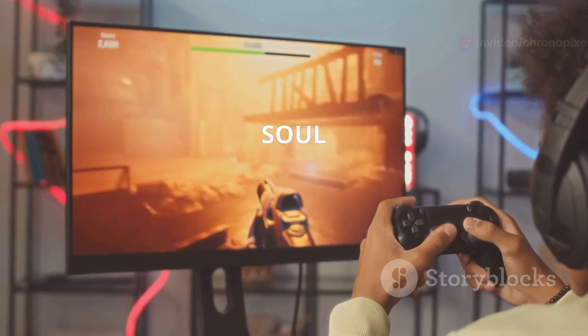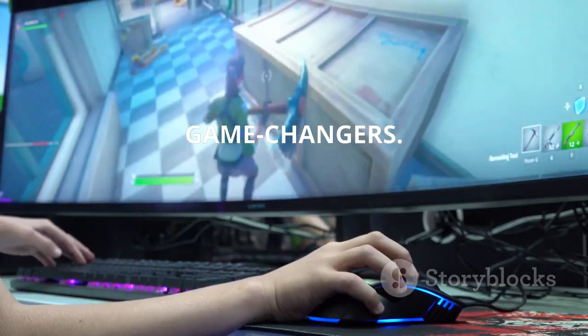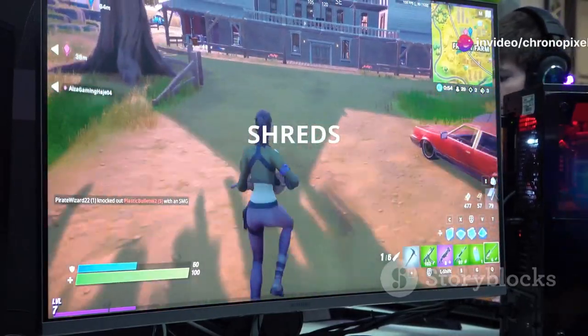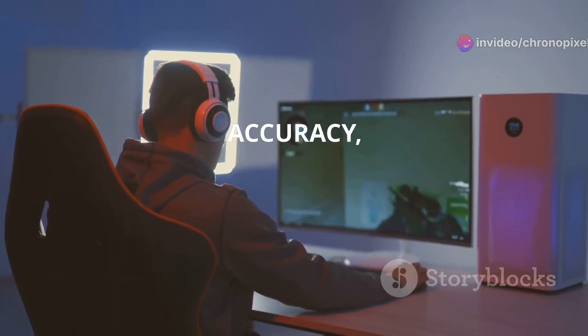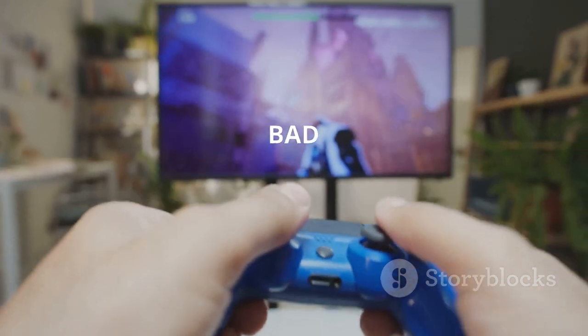Let's talk weapons — the heart and soul of any Fortnite Victory Royale. This season has introduced some absolute game changers. First up, we've got the Thunderbolt of Zeus, a beast that shreds through builds and melts enemies in seconds. Laser accuracy, insane fire rate — this thing is a monster. Trust me, you want this in your arsenal.